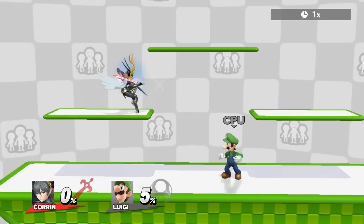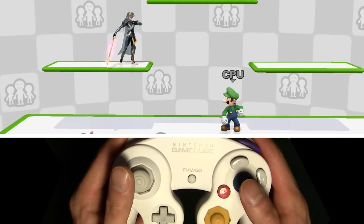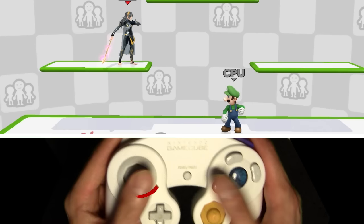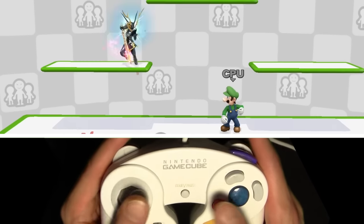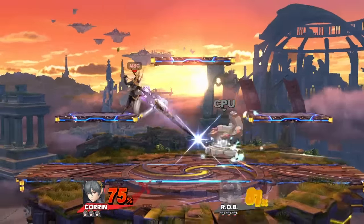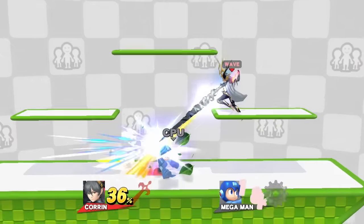Platforms also allow for an interesting tech called lunge cancel. To do this, start off by standing near the edge of any platform, hit down, then before Corrin even falls through, instantly roll your joystick quarter circle forwards, then B. Rinse and repeat. Practice at slower speeds in training mode first. It can also be cancelled by doing side B right before you land on an edge. Use this for keeping the opponent away, mindgaming them, or straight up catching them off guard.